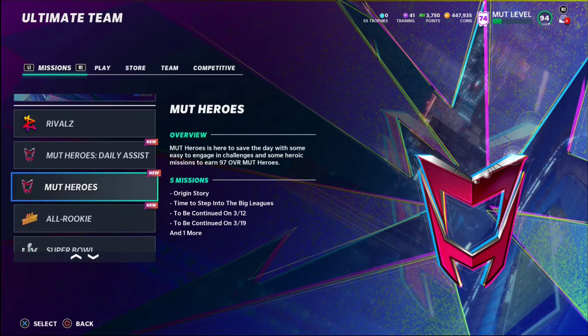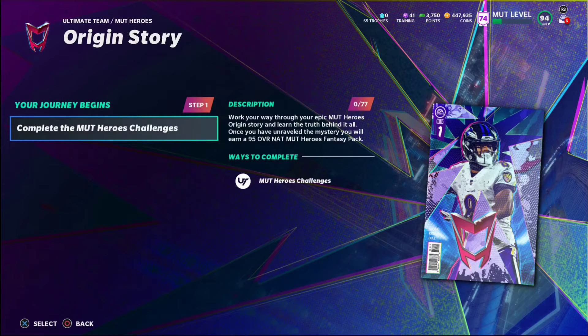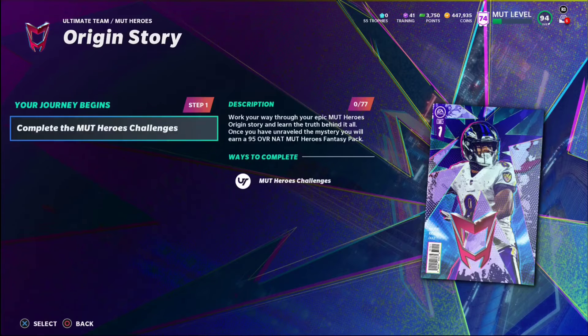The Mud Heroes promo is in the game right here. I don't know too much about how the promo actually works so we've got the origin story. It says: complete the Mud Heroes challenges, work your way through your epic Mud Heroes origin story, and learn the truth behind it all. Once you've unraveled the mystery, you will have earned a 95 overall NAT Mud Heroes fan pack — which is pretty cool.